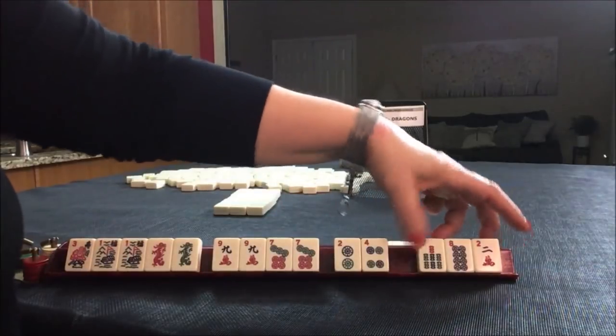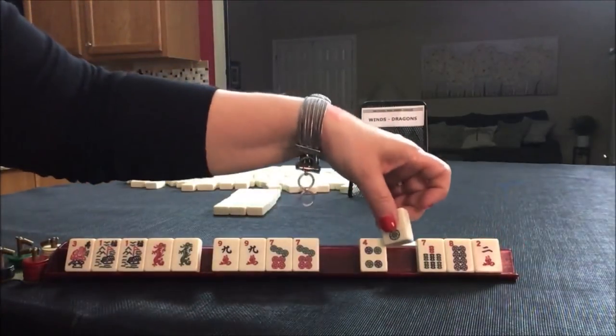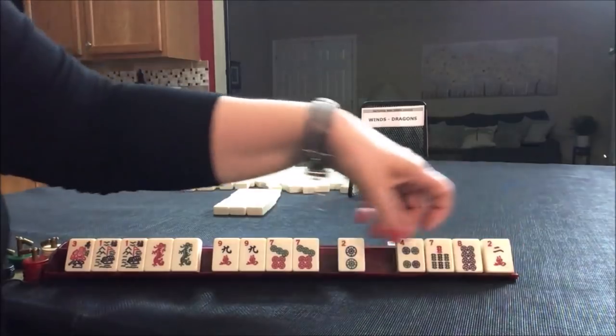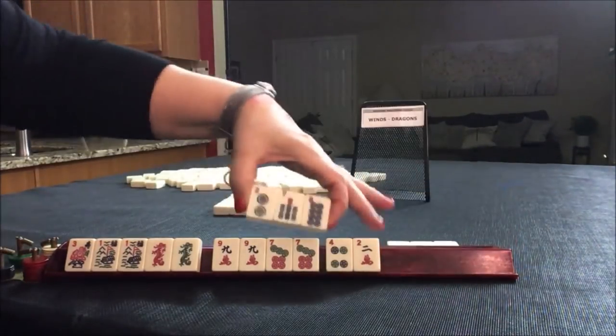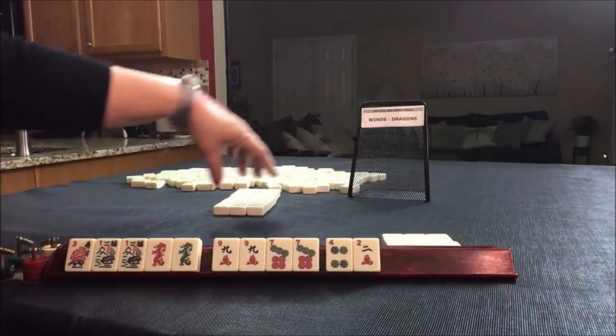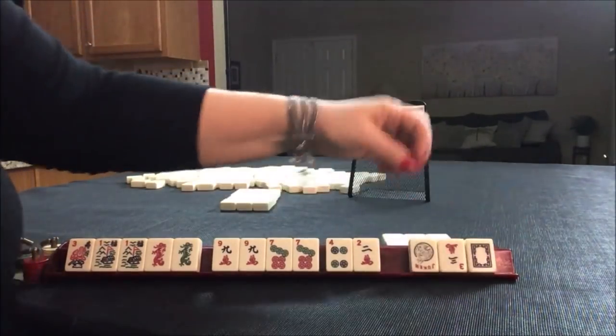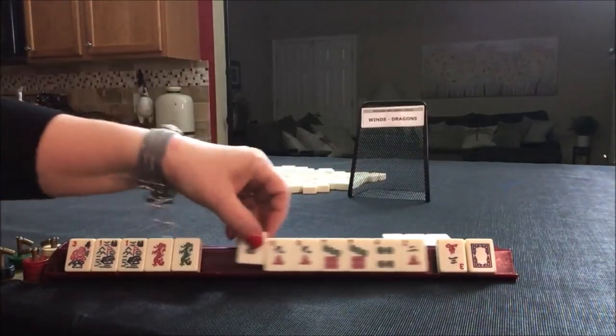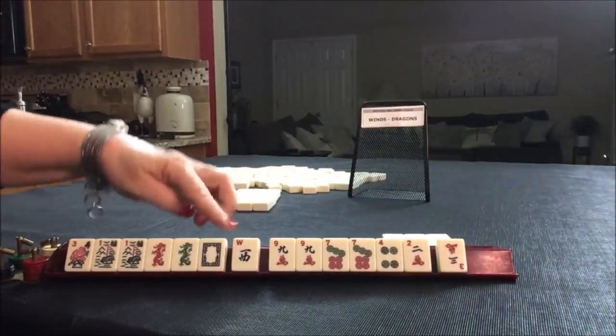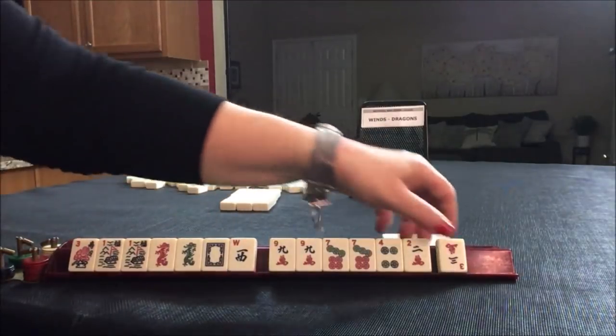We're going to discard these. Let's mix this up a little so that way we're not left with like numbers. If you get a joker, just exchange it. Oh — to the rescue, we got a dragon! Okay, we're going to discard.